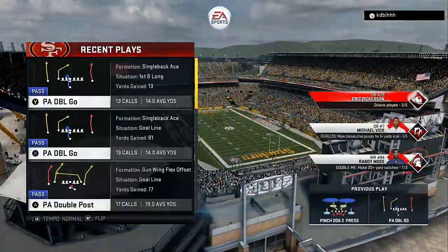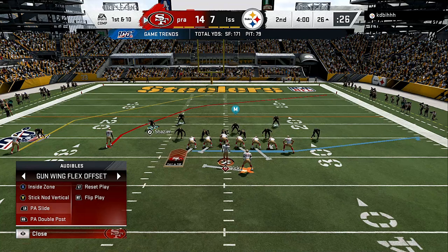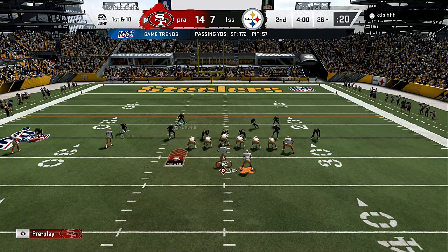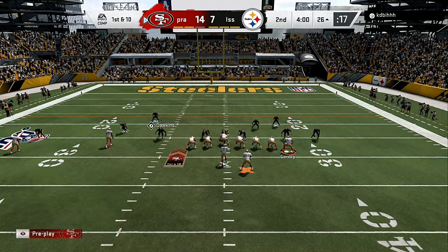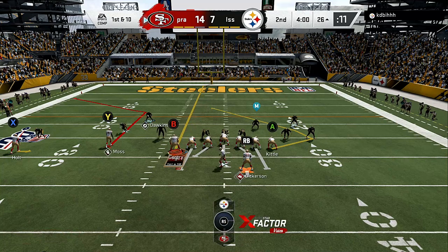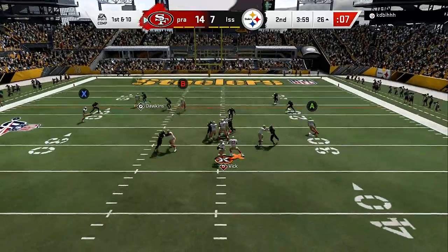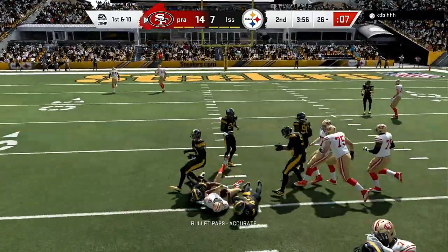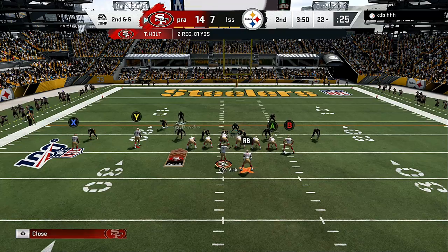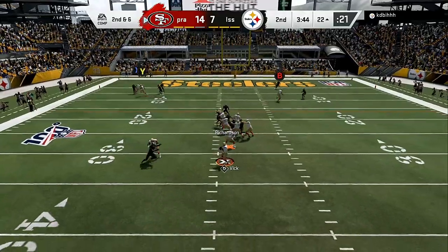So we come out in our gun wing flex and we just see what he got. Let's see if he uses somebody else finally. Okay, he just manned him up. Right underneath — fall down. You don't need to take no big hit. We're going to see how good your adjustments are on the fly.